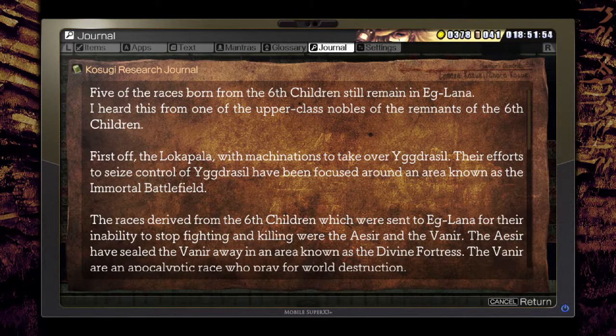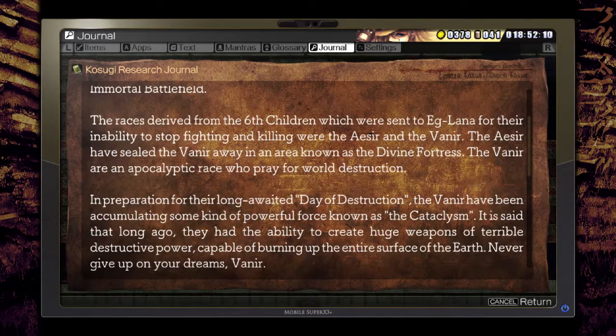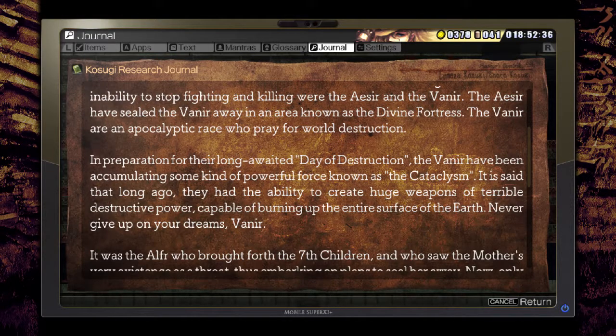The remnants of the previous races are situated inside each of these branching areas. However, there is one race which has attempted to seize control of the Idrisul, known as the Lokapala. They are one of the races comprising the Sixth Children. They do not give the impression of being especially intellectually advanced, to put it generously, and seem to think of nothing other than taking over Idrisul. Five of the races born of the Six Children still remain in Eglana. The Lokapala's efforts have been focused around an area known as the Immortal Battlefield.